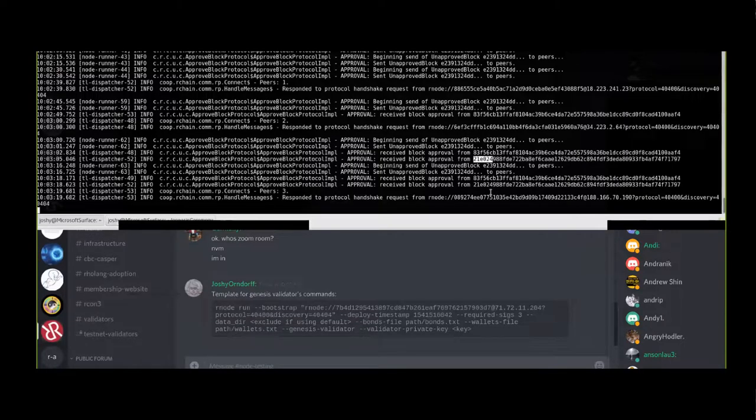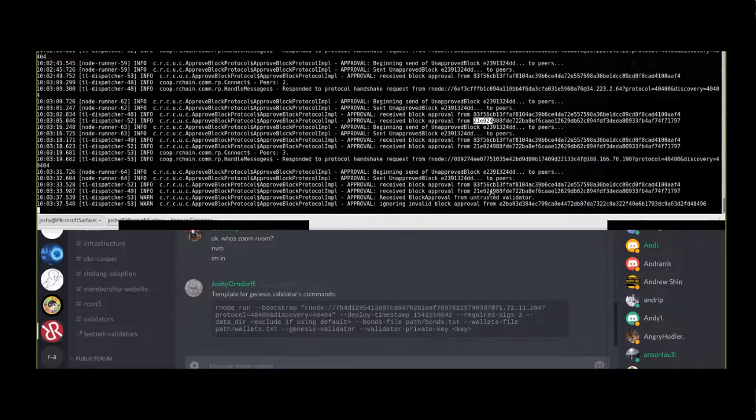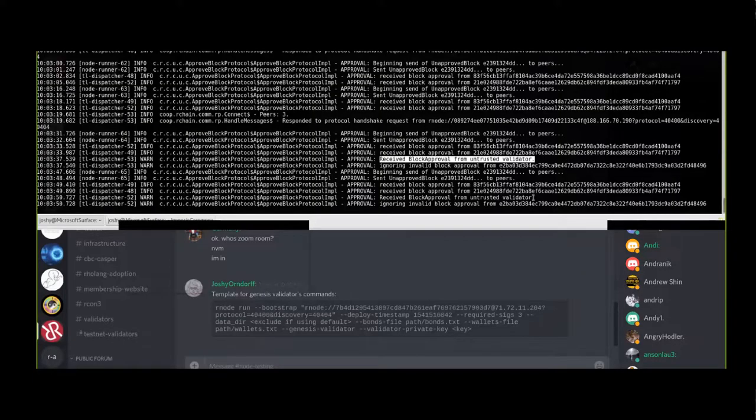I got everything ready and I'm pasting in the run command. I received a block approval from an untrusted validator - that means someone else joined here who's not in the Genesis bonds file and signed it. So that doesn't count as one of our three signatures.